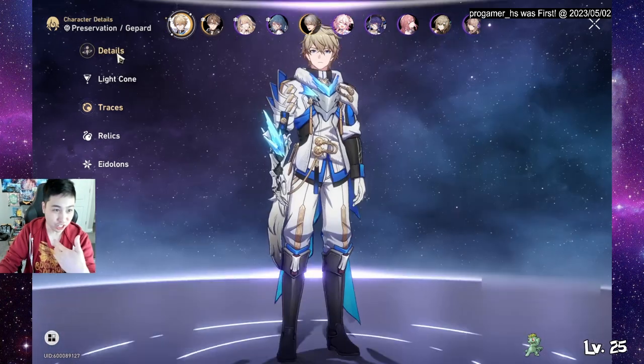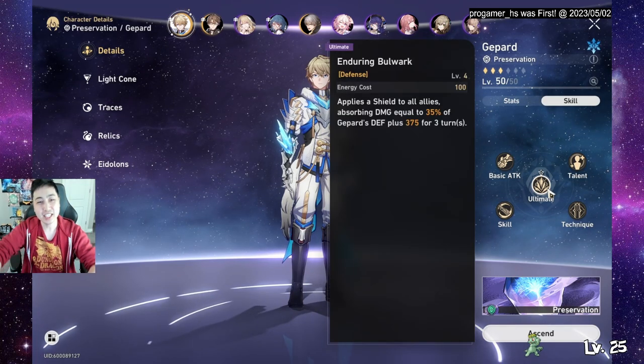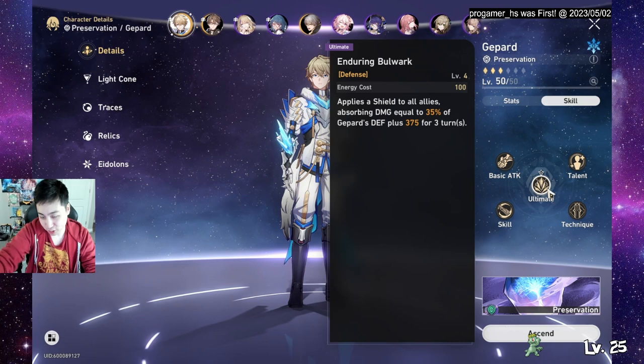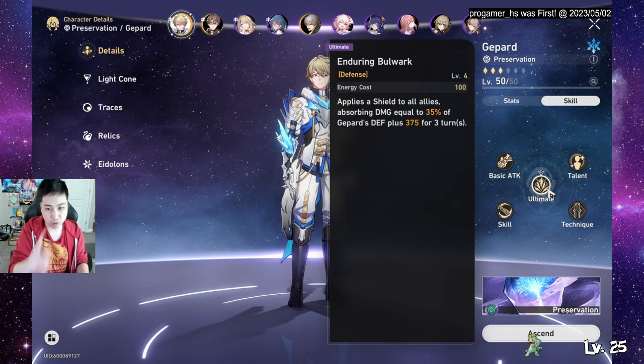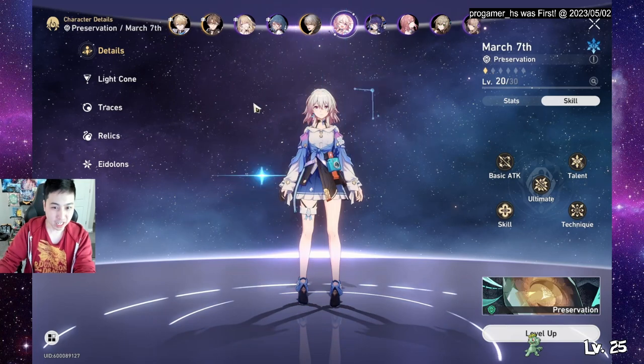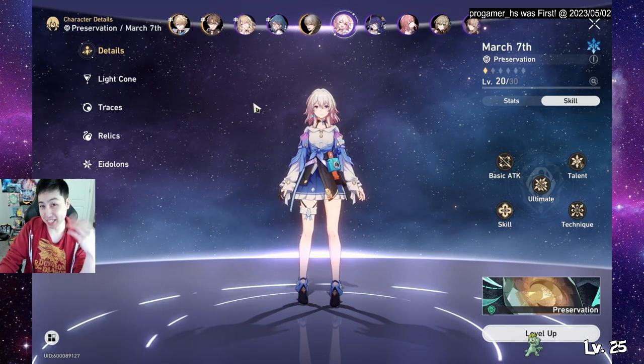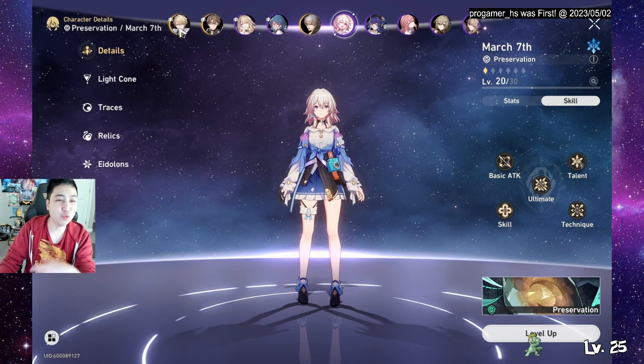Put your second most tanky character next to him. Every time Gepard gets hit, he gains energy, which builds his ultimate. Another great reason is his shields apply to everyone, not just one person. March 7 is great but she targets only one target, while Gepard shields the whole team.